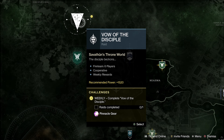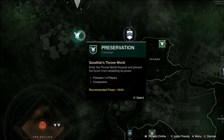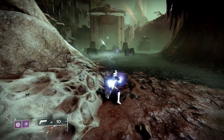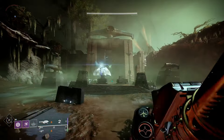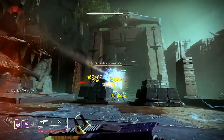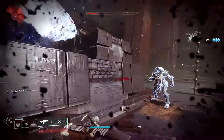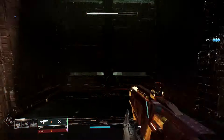You can do this in the Vow of the Disciple raid itself, or what I found to be much easier — because I was doing it solo — you can do it through the Preservation mission. It's the exact same encounter, takes you to the exact same room. For those of you that aren't familiar with the Preservation mission or the beginning part of the raid, I'm going to leave in this part so you can see what to do.